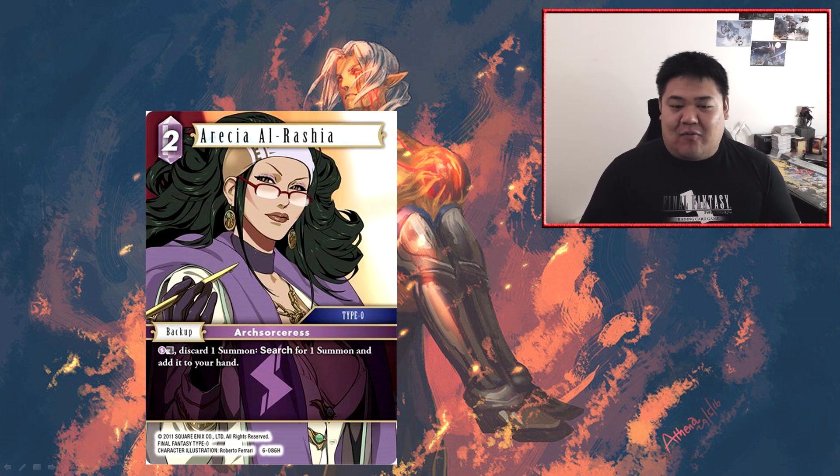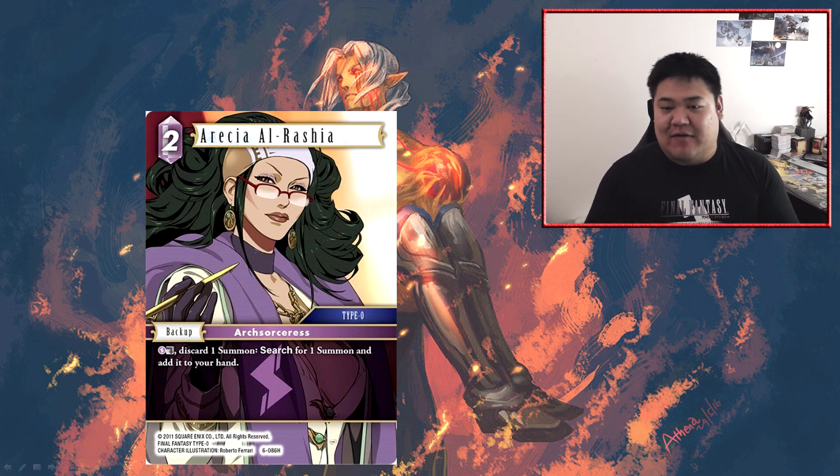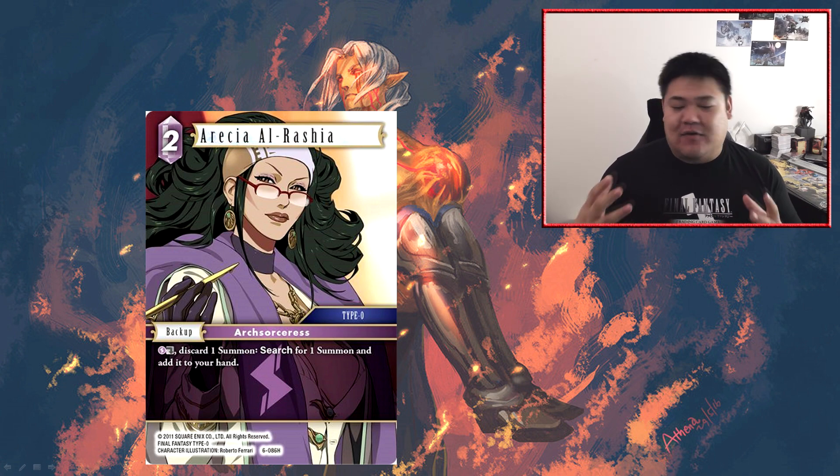Next we have Arisha Al-Rashia — a two CP lightning backup. Dull, discard a summon, search for one summon, add it to your hand. This card is a little bit inefficient in that you're effectively paying two CP for the ability, then basically switching a summon from your hand for another summon in your deck. It's not particularly fantastic, although I can see uses for it.